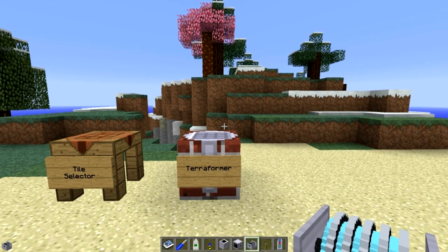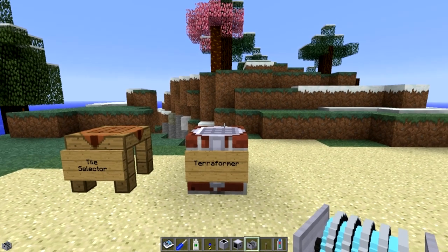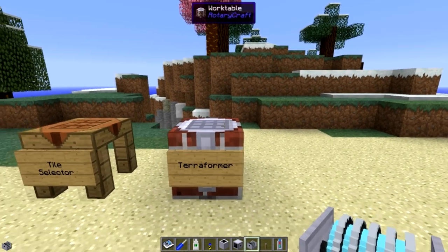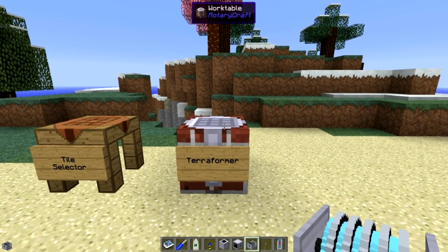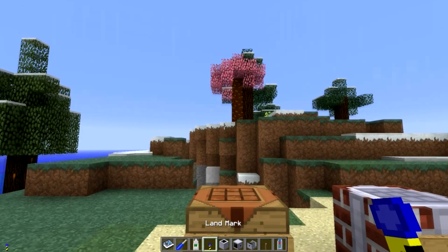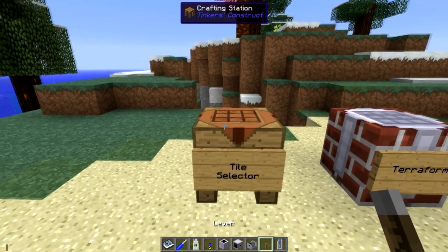What you do with the terraformer is you can change the biome of a piece of terrain from one biome to another, which is pretty darn cool. To do that you're going to need a way of selecting what tiles you want to change, and there are two ways to do that: using Buildcraft landmarks, or if you don't have Buildcraft, you'll be using the tile selector.